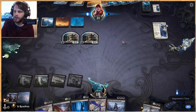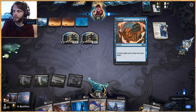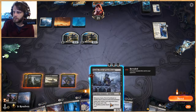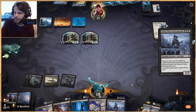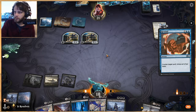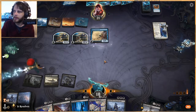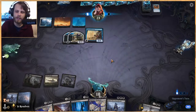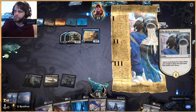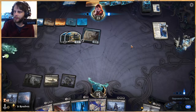This is a tricky matchup — we have to be careful. They're leaving up Rewind, so I think we just replay Dread Presence and let them counter it, because we have another one in hand. We can't play more than one anyway, so that seems like the best thing to get countered. We'll obviously take a hit from Brazen Borrower, but that's the best option for us right now.